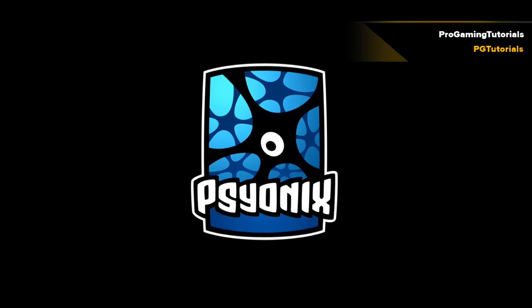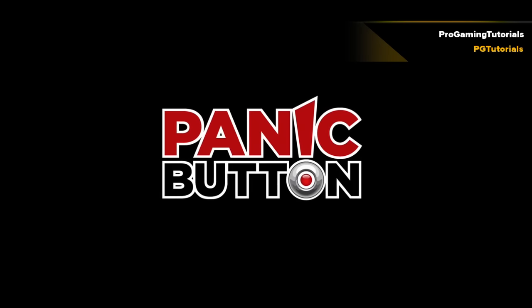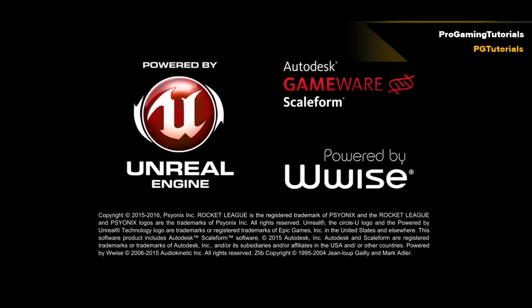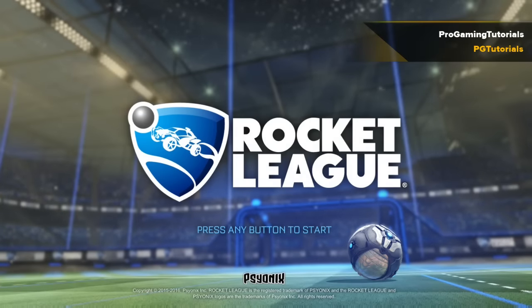Hey guys, it's ProGamingTutorials here showing you how to do a Rocket League easter egg to get a secret antenna. What you're gonna do is wait for the loading screen where it says press any button to start, and you're gonna want to enter this code on your controller.